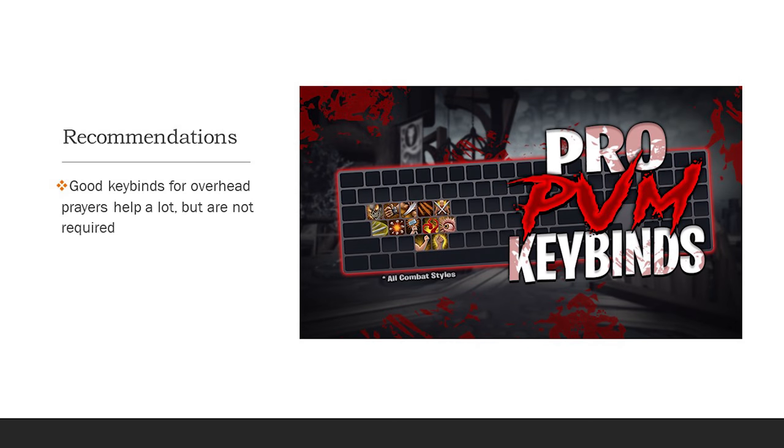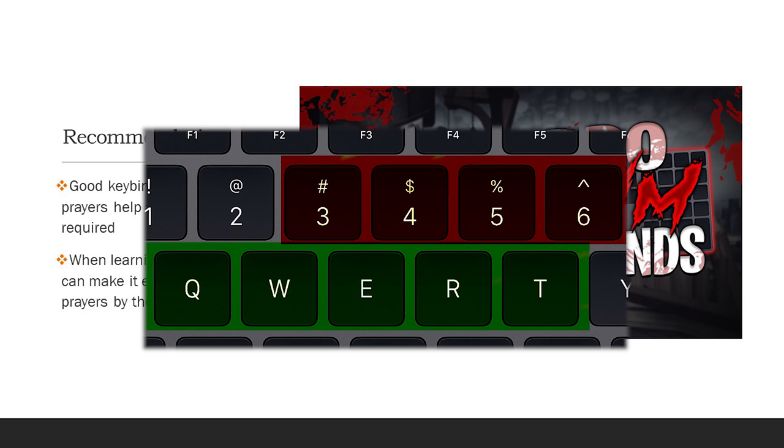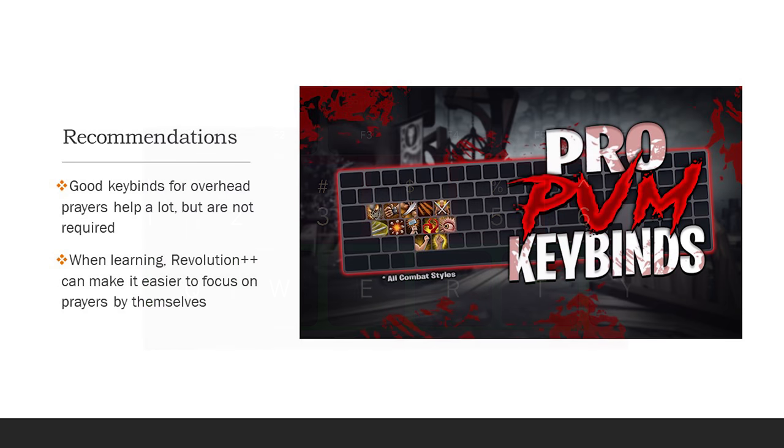Before we get into the prayer flicking itself, here are some recommendations. Good keybinds for overhead prayers make a massive difference. They're not required, and I know people that prayer flick by manually clicking, but a good keybind can make all the difference. One other recommendation is the use of Revolution++ when you're first learning. This can allow you to not have to split your focus between firing abilities and changing prayers. It's really good when learning to just focus on the prayer flicking timing and get that down by itself. For me personally, I fire my basic abilities with Q, W, E, R, and T, and I've got my overhead prayers just above that on 3, 4, 5, and 6. This allows me to use abilities and switch prayers without moving my hand very far. Put prayers somewhere accessible and easy to hit.